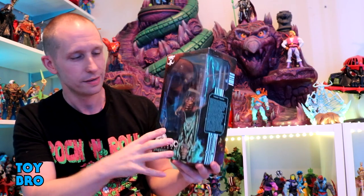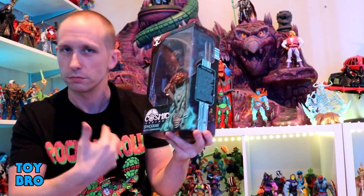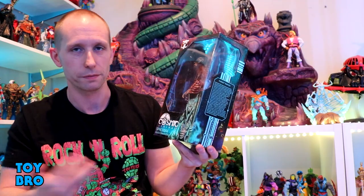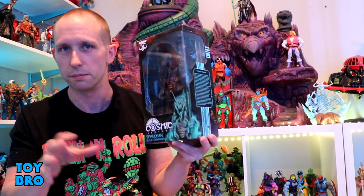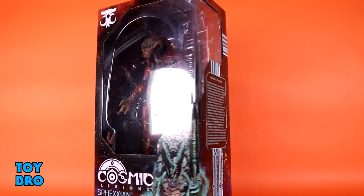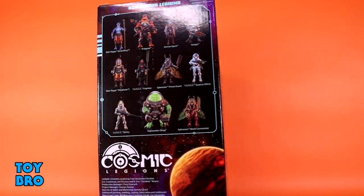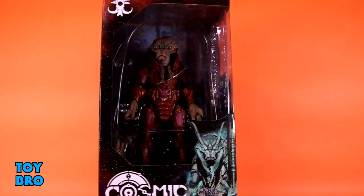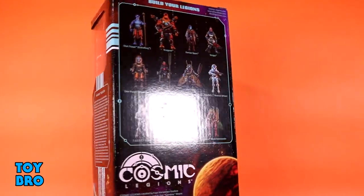This guy comes in a standard style package for the line, but form-fitted to the bug guys. They do have their own unique shape because there's a little bit of a difference from figure to figure — some are in smaller boxes, some are in bigger boxes, these guys are kind of in the middle. You've got him there in the window, the hologram look on the bottom, the Cosmic Legions logo, his faction highlighted on one side, a bio, and the write-up for Hval Katar Book 1 on the other side. The back of the box has the big cross-sell with all the figures in this first wave.